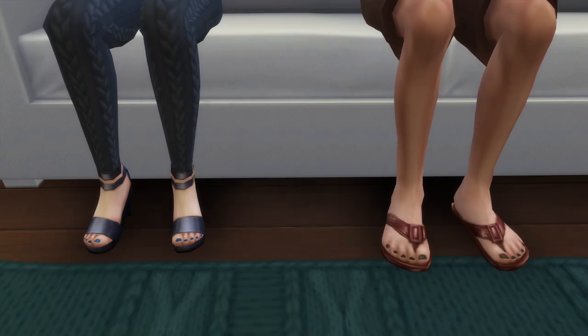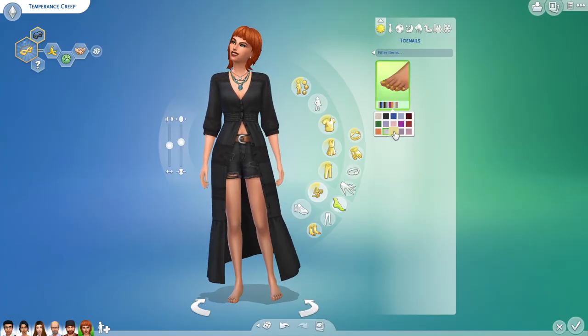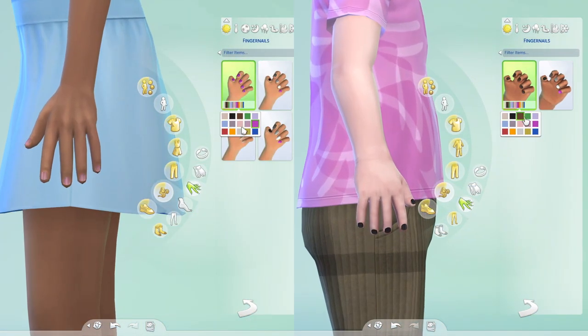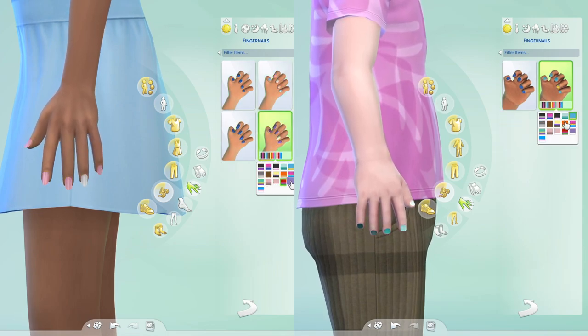For toenails, there is only one type of them. Here are all the different swatches for it. Besides adults, children and toddlers can also use different types of nail shapes and colors, but toddlers cannot have different toenails as of now.